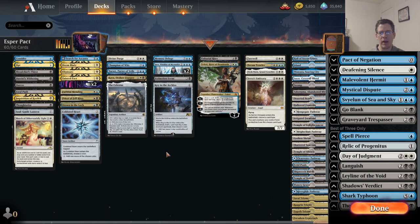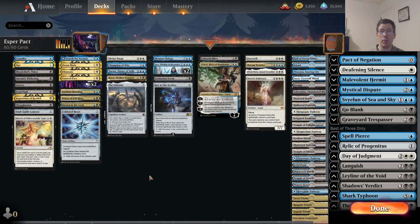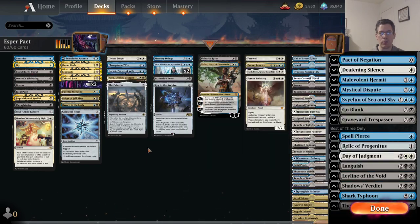Another thing you have to fight against in Tainted Pact is the consistency of your mana, because you don't have the luxury of playing four of the good dual lands — you have to play singletons. The quality of the mana in Tainted Pact has gotten a lot better since Strixhaven first came out, but it is still the biggest downside of the deck. You're trying to achieve a combo that needs a triple-blue card while also playing black cards, and this deck even has some double-white cards it's trying to cast and double-black cards in the sideboard. The mana requirements are incredibly extreme.